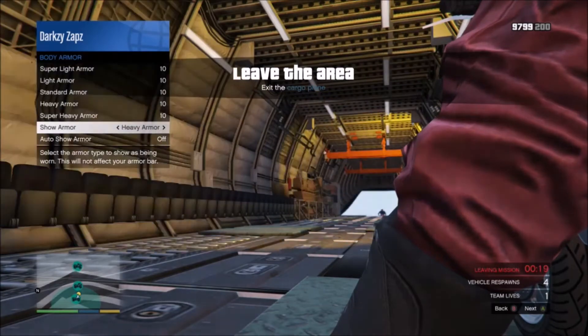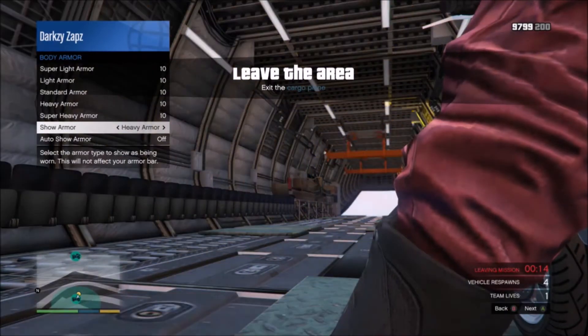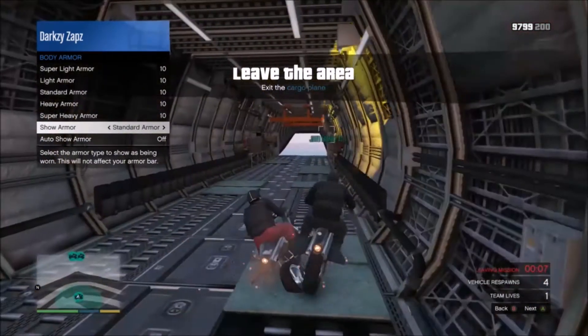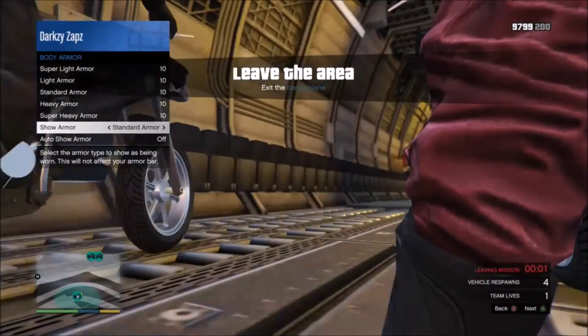You want to go ahead and stay inside the Cargo Bob. Go down to your inventory via the interaction menu, go to body armor, and start swapping between standard and heavy armor. Do not switch to any of the other armor — just swap between heavy and standard, left, right, left, right, and just keep doing that. It doesn't matter how fast you go, but keep going between the two until the bottom right corner countdown runs down to zero.